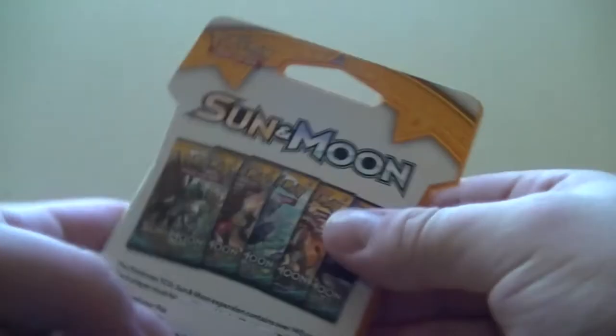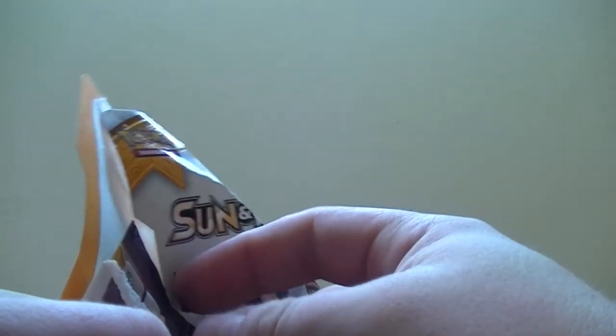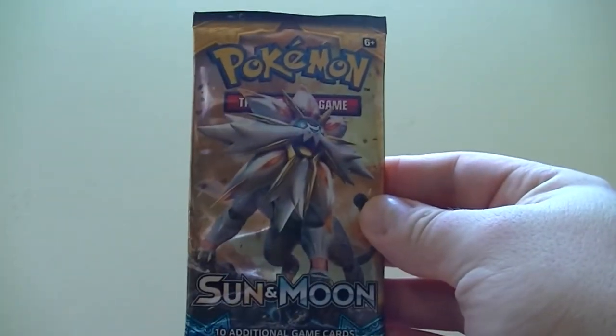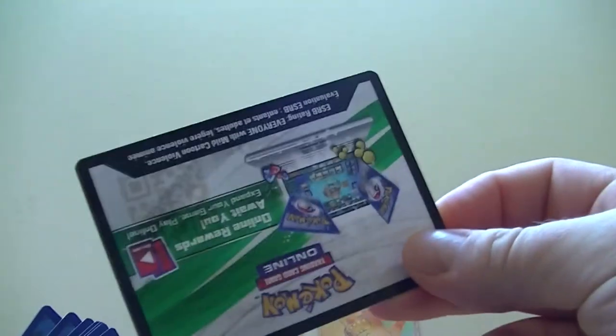Last booster pack. If you guys want to see more unpacking, please don't forget to like and subscribe to this channel. Last pack is a Sun and Moon — Galleo on the front. Come on guys, I hope there's something nice in here. It's a code card — it's white! That's a good sign.